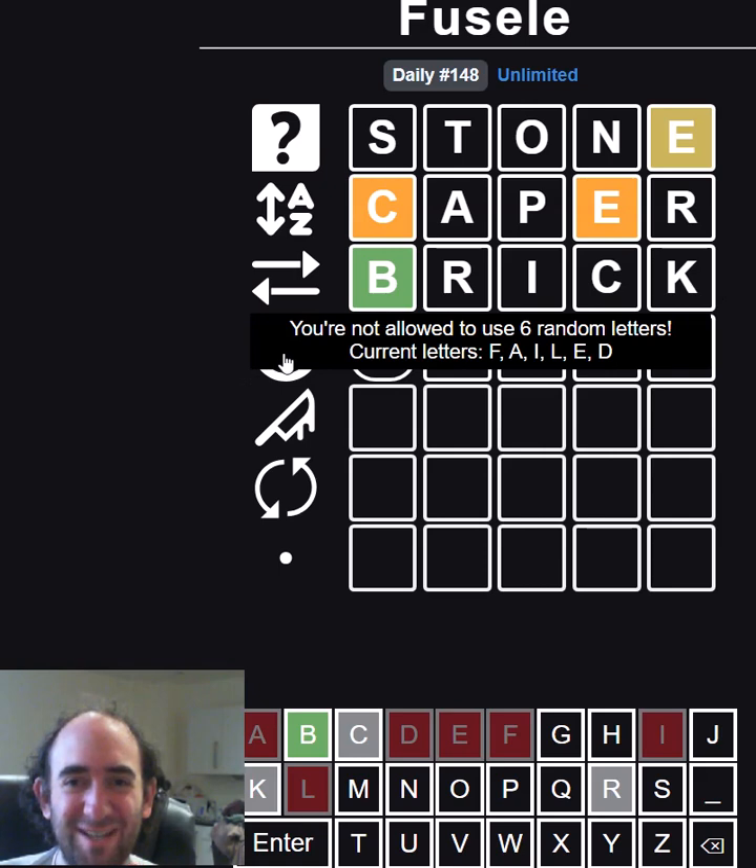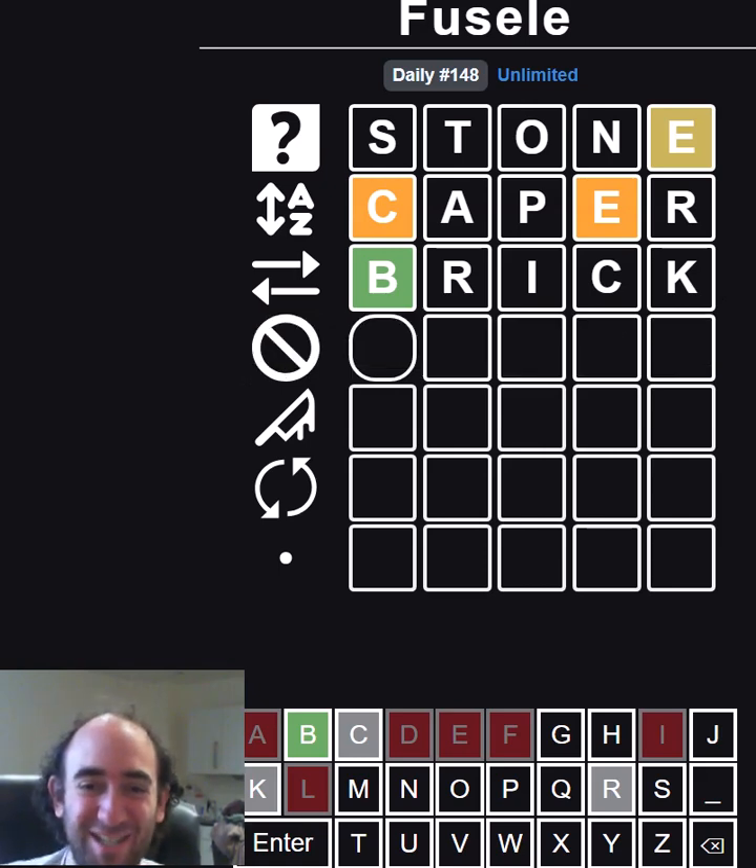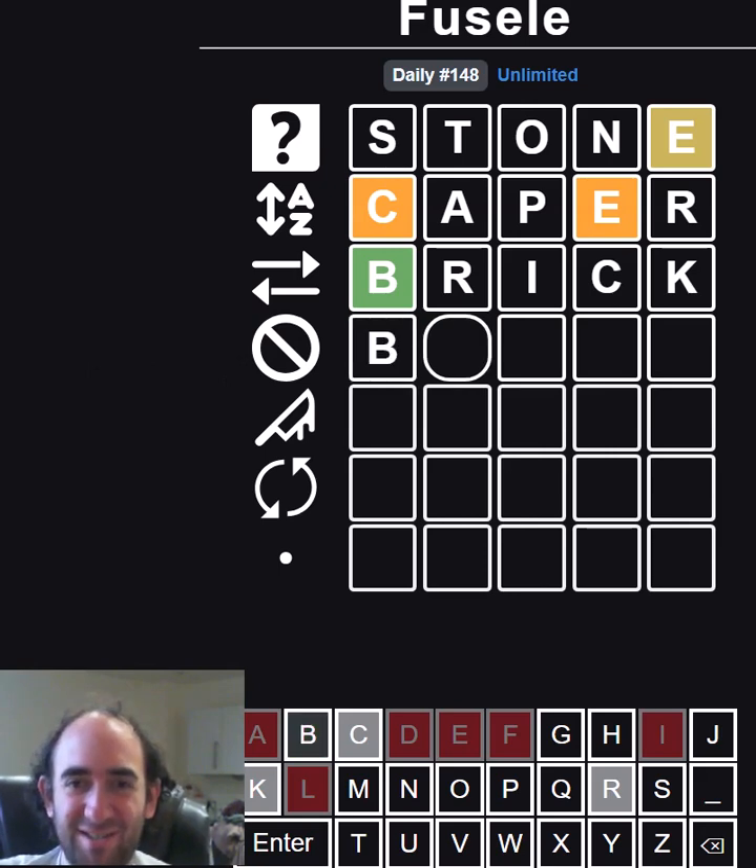What's this? You're not allowed to use six random letters. "Failed" is the six random letters it's picked for us. I don't think that's random — I think it's telling me something. At least we've got the first letter. Definitely a B.